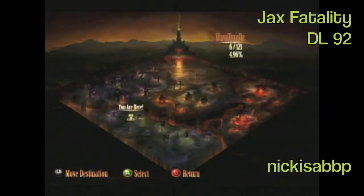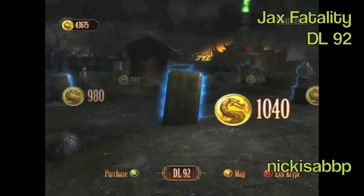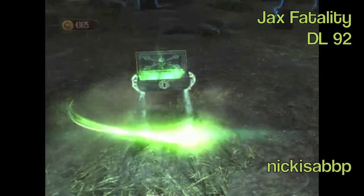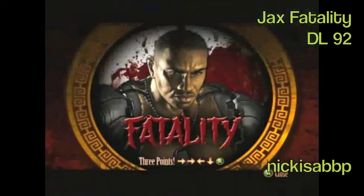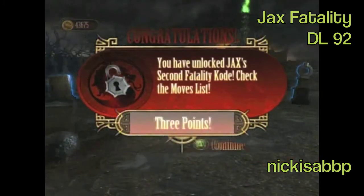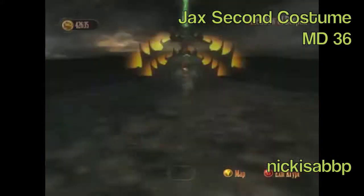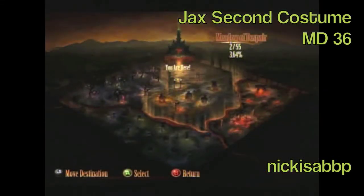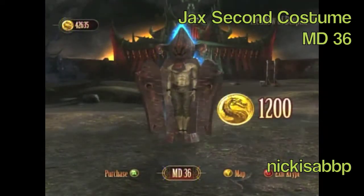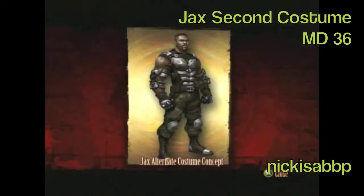Jax's second fatality is located in Deadlands number 92. He pounds you into the ground and then kicks your head like a football — it's pretty funny. His second costume is in Metal Despair number 36, and in it he gets his human arms back instead of his robotic arms. I think that's pretty cool.